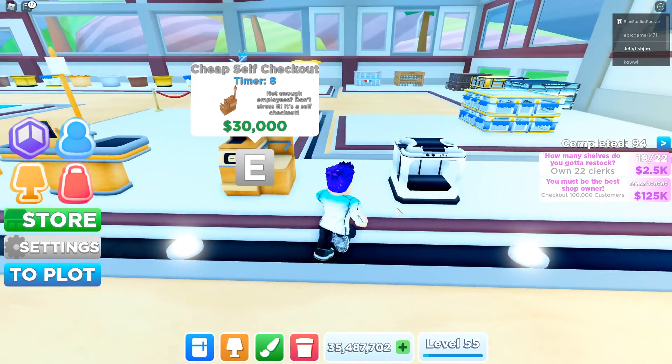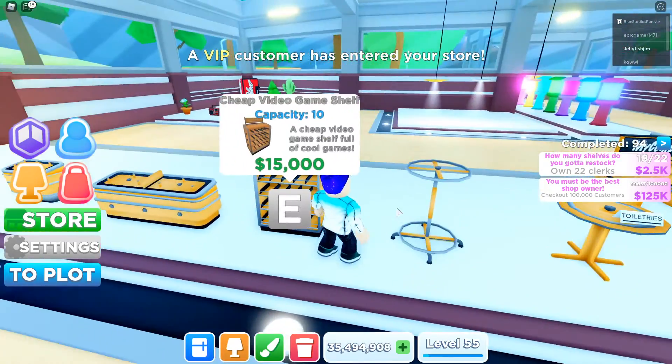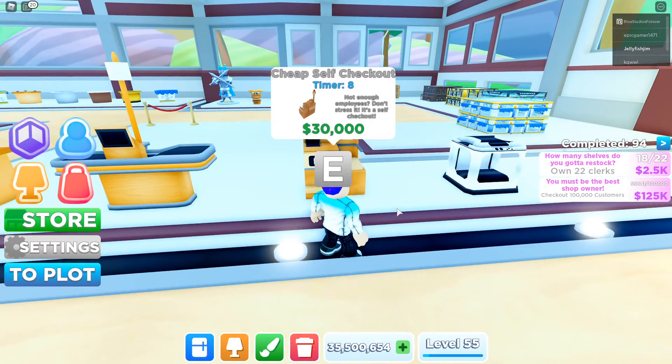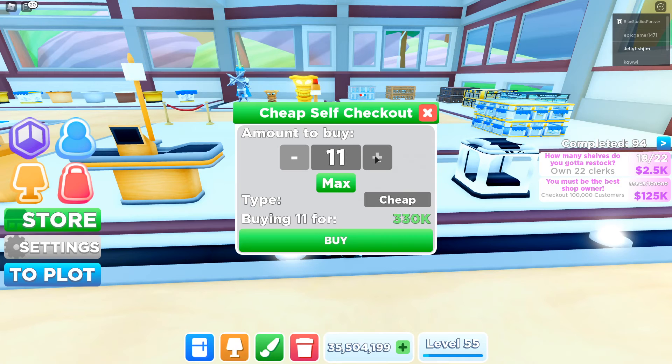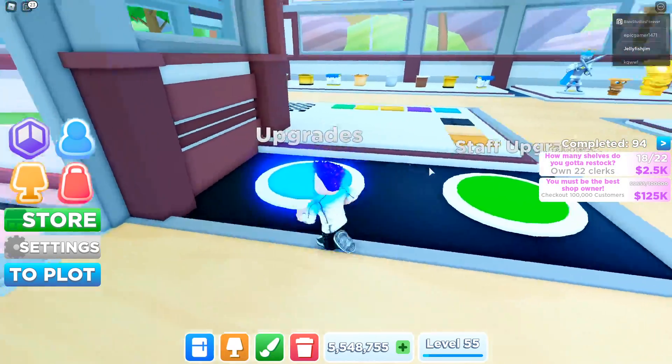What do I do with 35 million? The replicators are 50 million so I can't afford one. I could buy one of these gold checkouts — how many will I need? Like 500? No, I need a thousand for 30 million. This should get us one gold self-checkout.